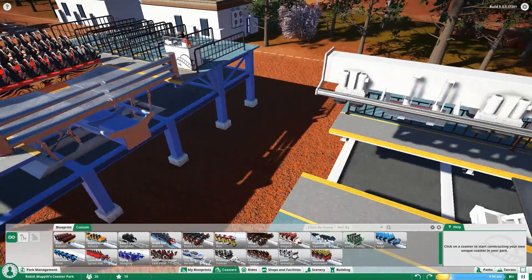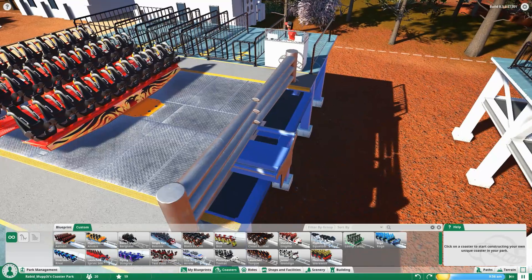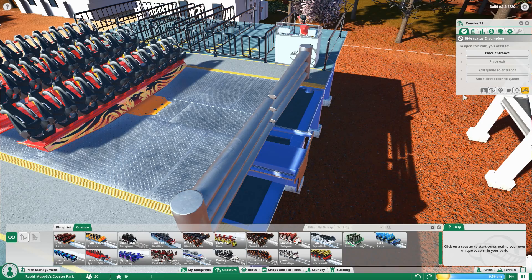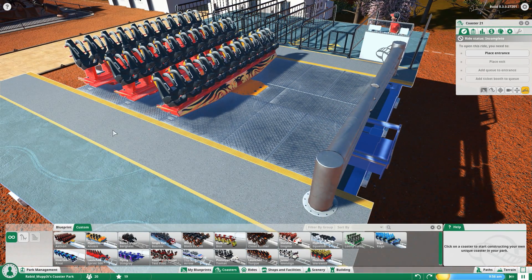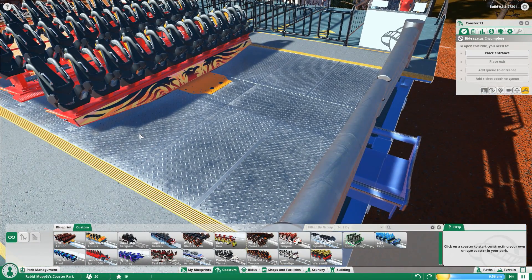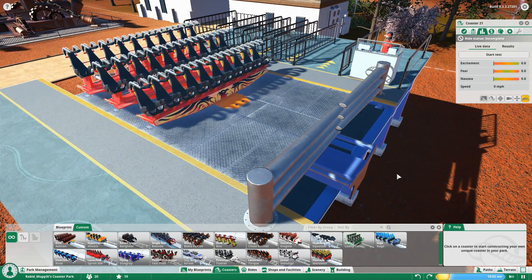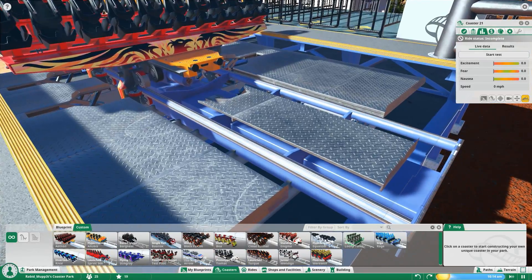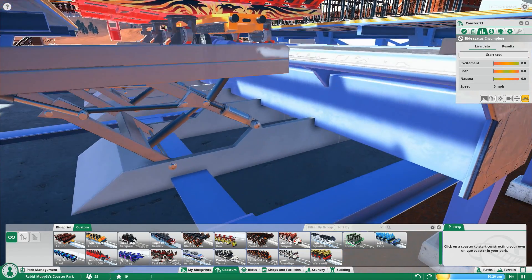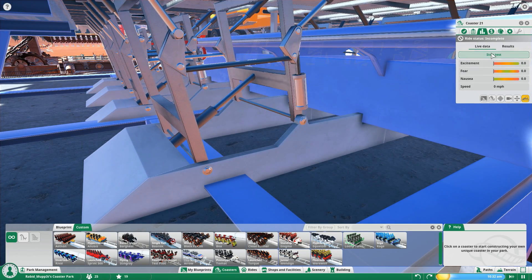Some existing coasters aren't new but have received detail updates. There's now a corrugated metal platform in the station — when you test the train, the restraints go up, the platform goes down, and the gates open, just like the real thing. Looking below, the hydraulics actually work like real hydraulics — they move realistically. The same is true for the inverted coaster: restraints go up and down, platform lowers, gate goes down before dispatch.